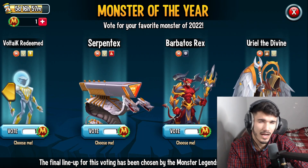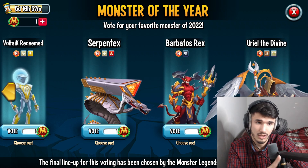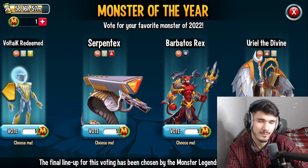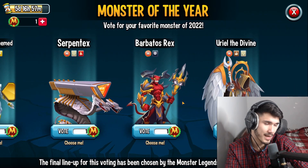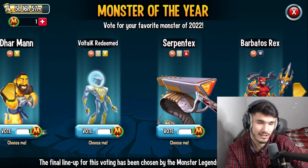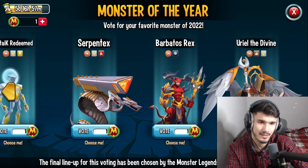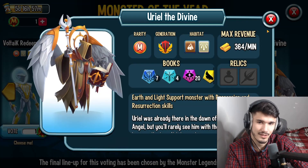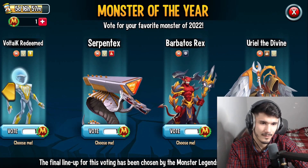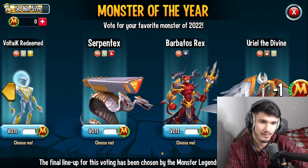Serpentix and Ural came pretty early — Ural came first though. So I started using Ural quite a lot and I actually still do; it's a really good monster. Serpentix is a really good attacker but there's also Cupid. So I think we can conclude that my personal favorite is Ural Divine — I think that's the best one out of all of these. Ural actually takes my vote, guys. That was like a whole analysis right there — but Serpentix is also up there.